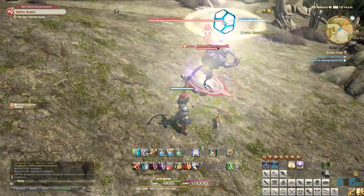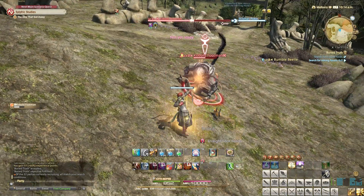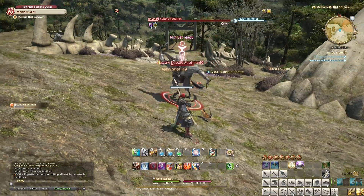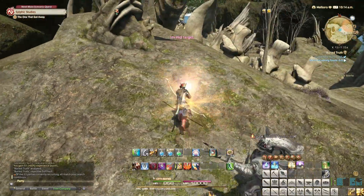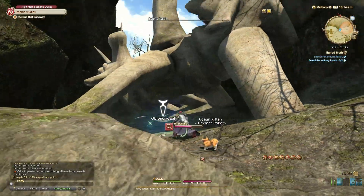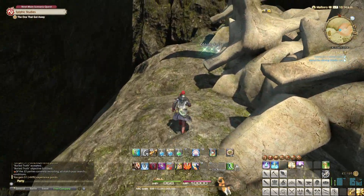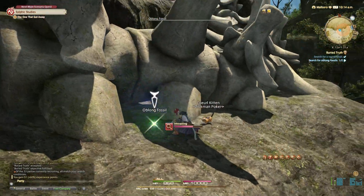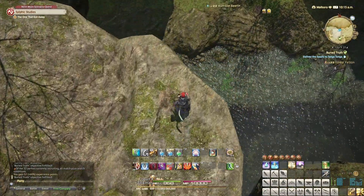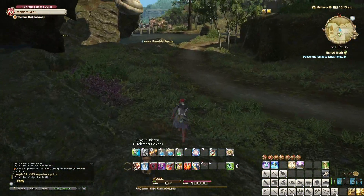Oh, something's attacking me — take him down quick, he's no match. And he's done. Yep, there it is — oblong fossil. Oh, I've got to find two of them. Well, that's easy now that we know where to look. Now the question is how do we get back down. Just like that — just jump! Alright, let's get these fossils back to him and see if we've got a good sample.